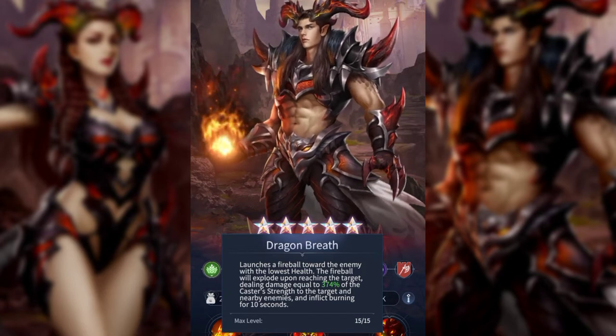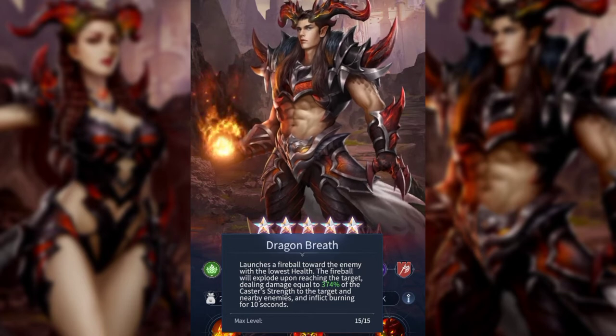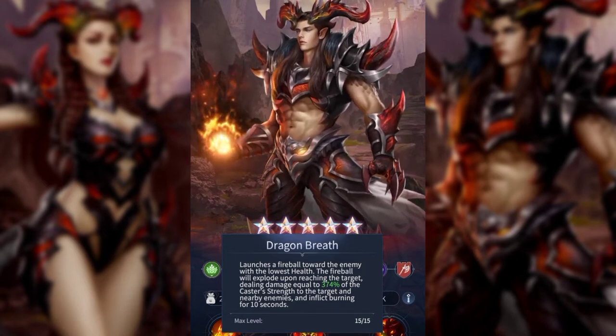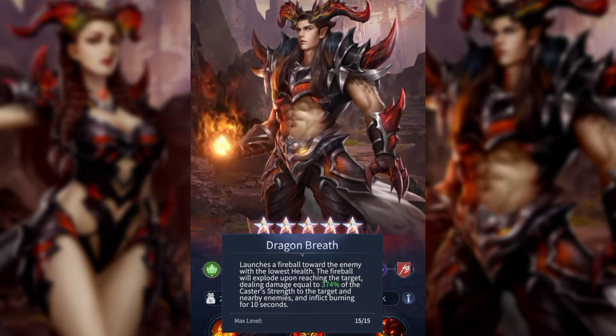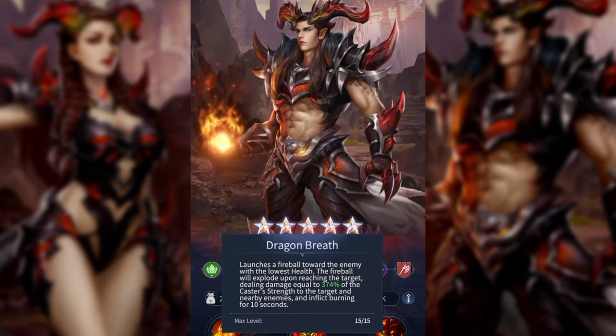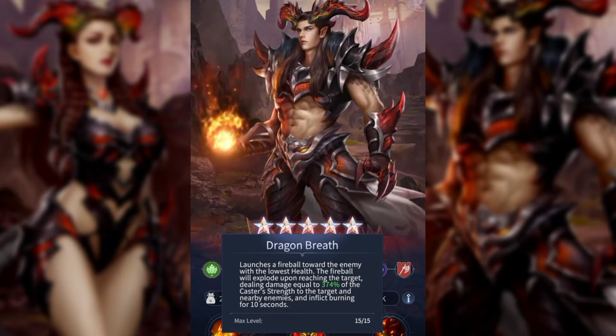His active: Dragon Breath. Launches a fireball towards the enemy with the lowest health. The fireball will explode upon reaching the target, dealing damage equal to a percentage of his strength to the target and nearby enemies, and inflicts burning for 10 seconds. This ability is huge.